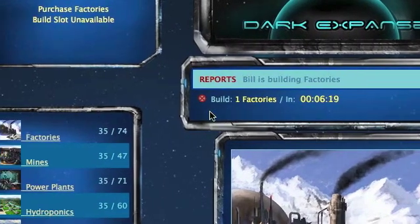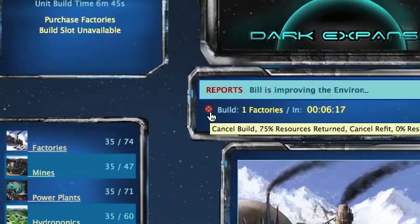Additionally, if you wish to cancel a build at any time, you can just press this X, and that will cancel the build. You can also see that only about 75% of the original cost will be returned.